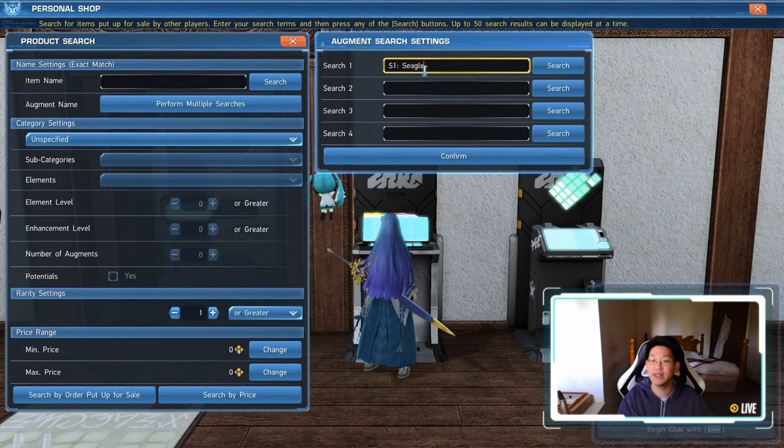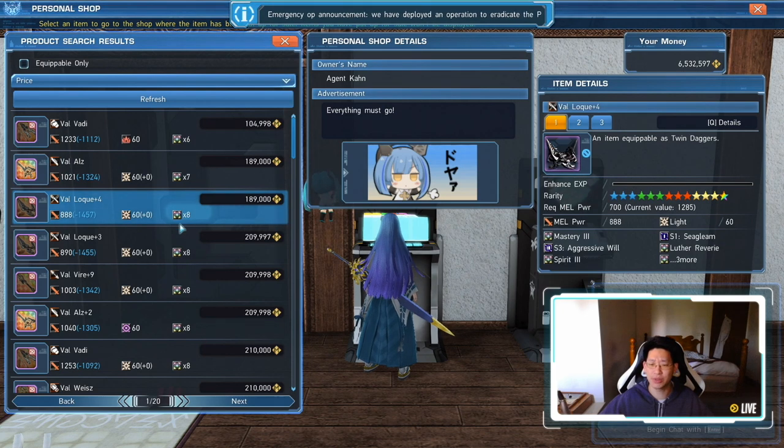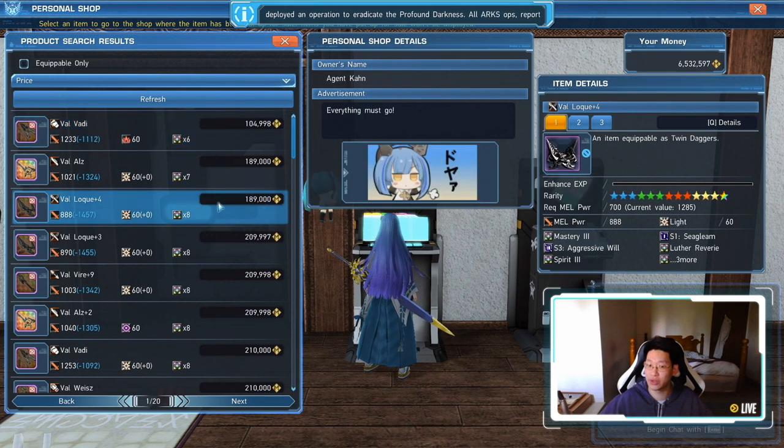So you have to type the exact name: S1 colon SeaGleam. Capital letters don't really matter here. And then once you've done that, you're simply just going to click search by price. Once that comes up, all these items over here have popped up and they all have S1 SeaGleam on them. Now the prices have increased quite dramatically — the last time I bought these they were like 30,000 and they've increased to 100,000 now, 200,000 even.